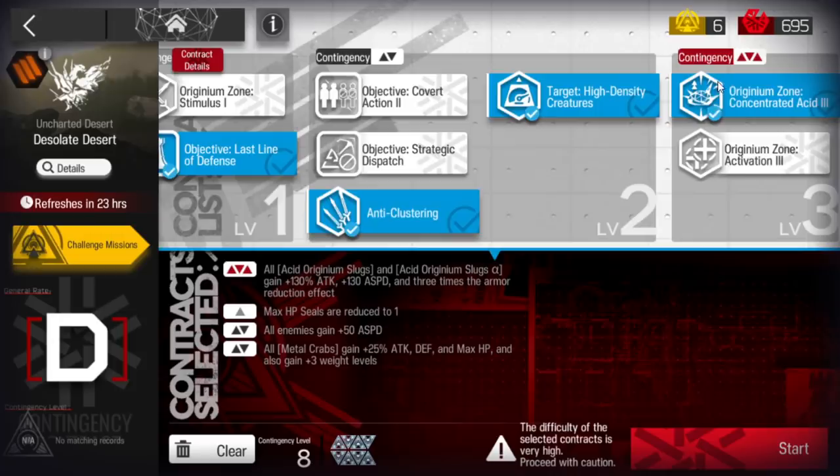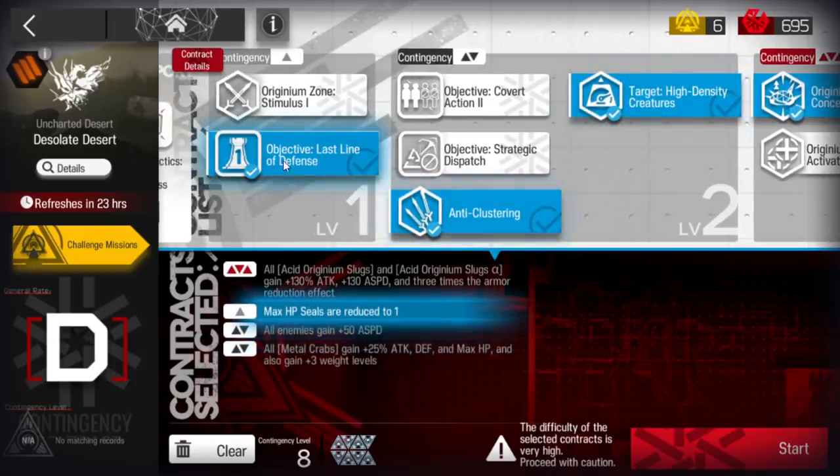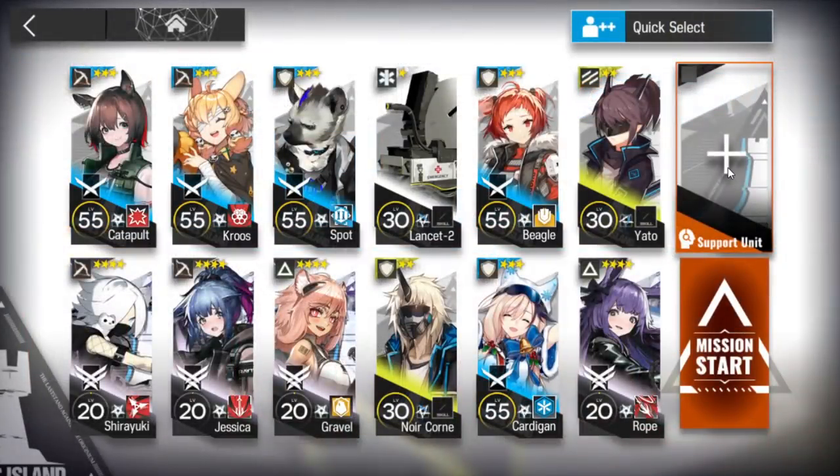All we need are those tags: Originum, Crab Weight, Enemy Attack Speed, and Defense Line. That's all. Remember to pick the support unit just to make it easier.